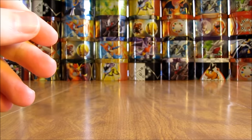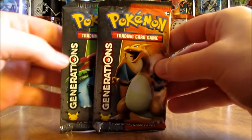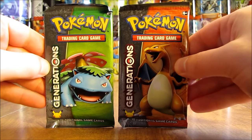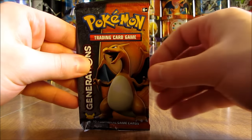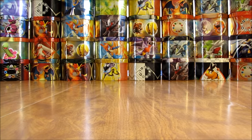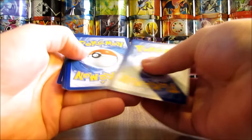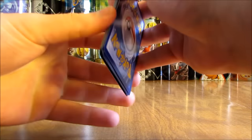There's some nice artwork on both of these packs. The two Generations packs — one has Venusaur on it, the other one has Charizard. I'll go first with the Charizard pack. The card trick is a little bit different in these packs. What you do is take one, two, three, and it's the next three that you move to the back of the pack.